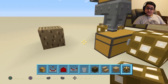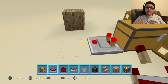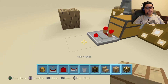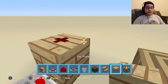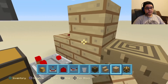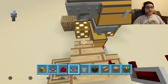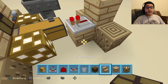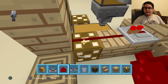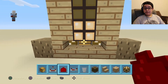Now for the actual sensing redstone, we are going to place a comparator facing outwards of the chest — that way it senses if there is a block in there. Then you want to place a block in front of the comparator so it powers the block with redstone on top. And then you want another block next to that redstone. We are going to put a block going towards the front of the build and put a redstone repeater — that way it takes that redstone output and extends it. Then you want to create a bridge-like redstone line that goes straight into the redstone lamp, letting you know if there is a block inside it or not.